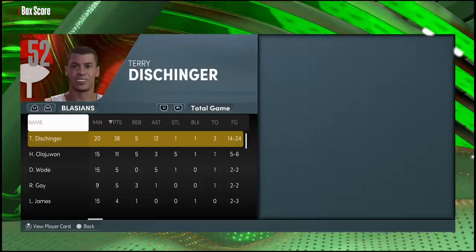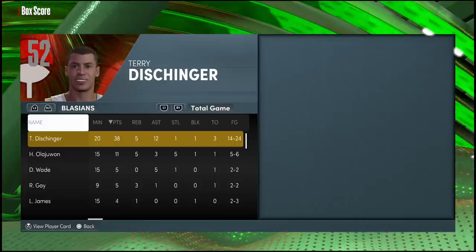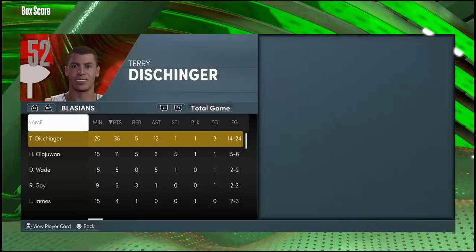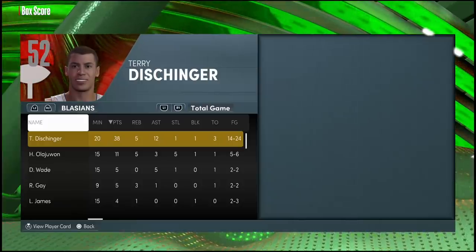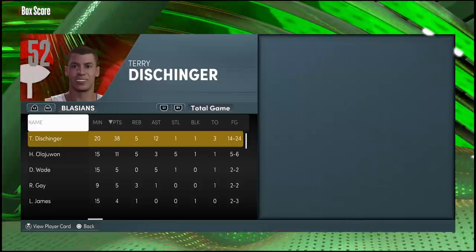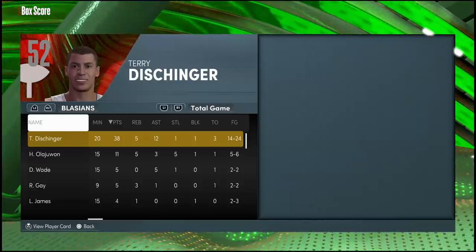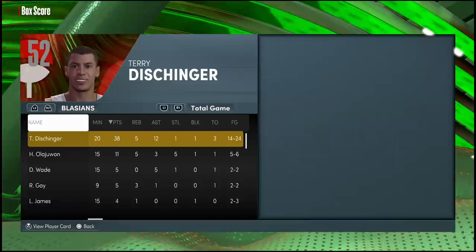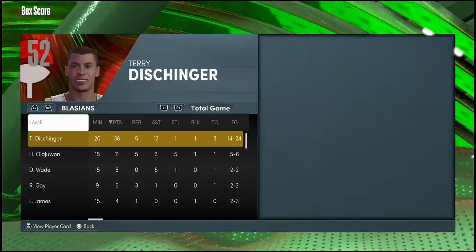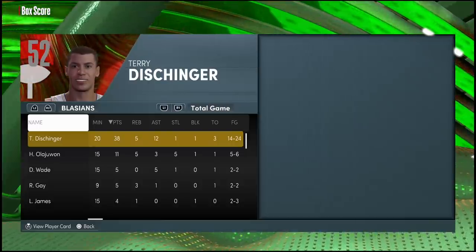That 7-3 wingspan on defense standing at 6-foot-7 is honestly unfair. He gets some ridiculous blocks, some beautiful contests, and the best part is I wasn't really getting any foul calls on any of those. For a card that possibly might go for a buy-now, the community is gonna make sure it doesn't become one. This card is phenomenal, and now that he's out it really makes me question my whole god squad — because in the back of my head I know Kobe, Clay Thompson, and James Harden were all greater players.